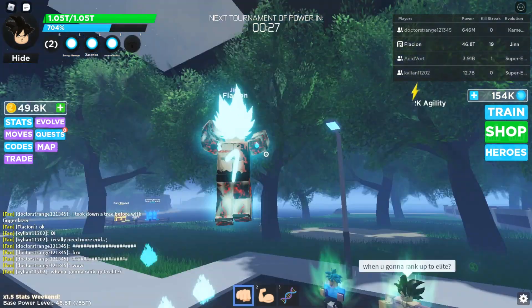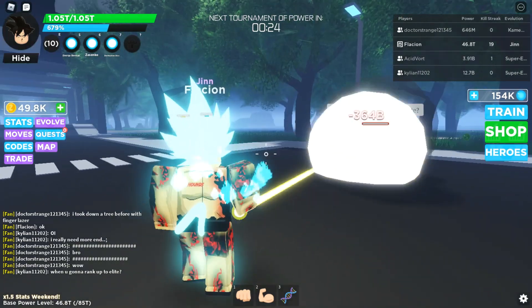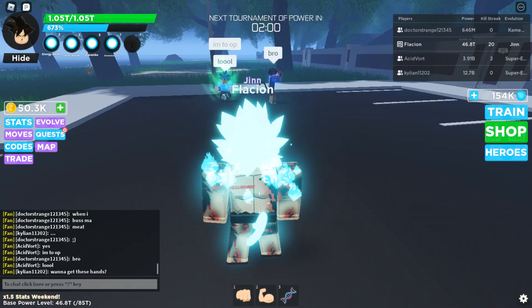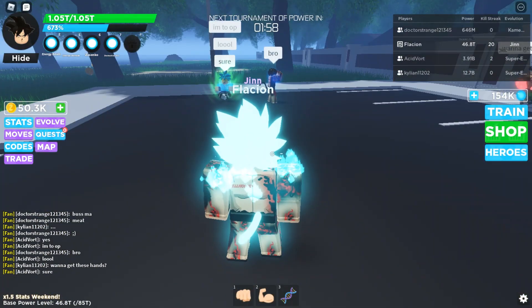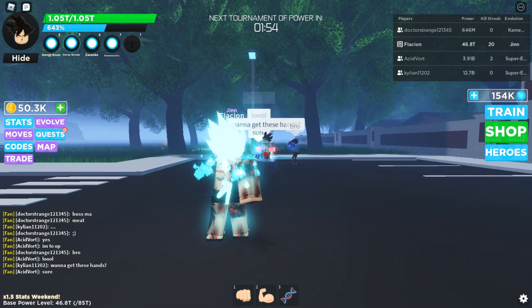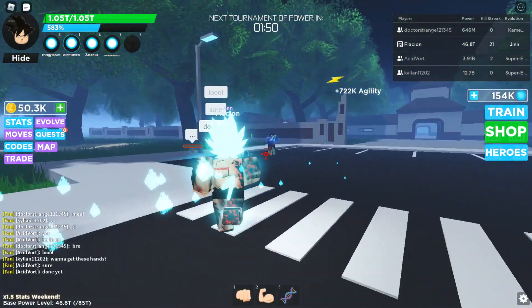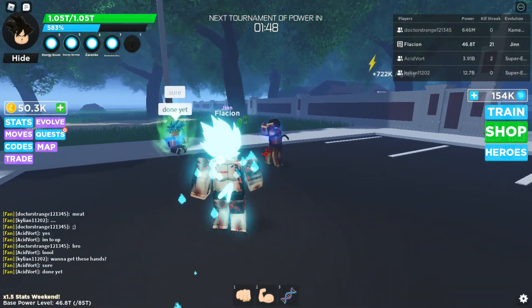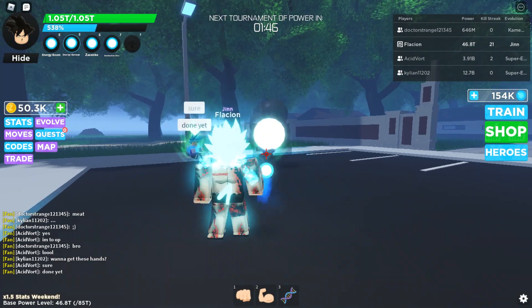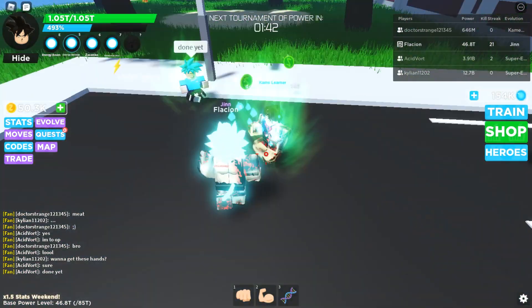I don't really use abilities in PvP by the way — I just use my fist, they are more OP with the high speed. Let's go with the Energy Barrage. It is similar to Energy Blast. You just click and you throw balls like this, and they are kind of really fast. I can't see its cooldown but I think it isn't too long.